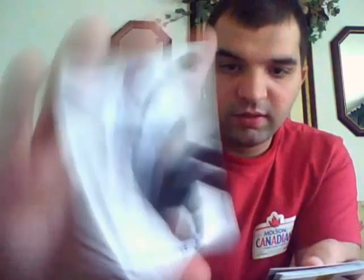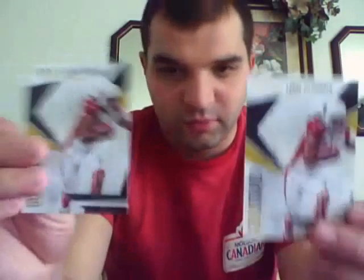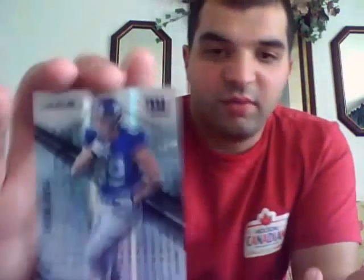A Studio Rookies Gold of Jordan Shipley numbered out of 500. Studio Rookies Jonathan Dwyer, not numbered. A Tyson Alualu Rookie card. A Gold Stars Larry Fitzgerald numbered out of 500. And also in the same box, another Larry Fitzgerald Gold Stars numbered out of 500 — two of the exact same card. Got a Longevity Black of Kevin Voss out of 99. A Rookie card of Major Wright.